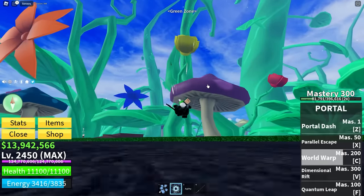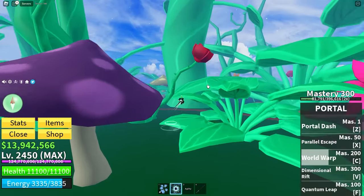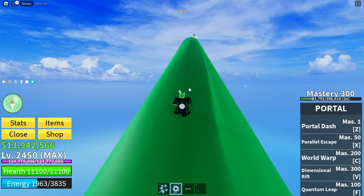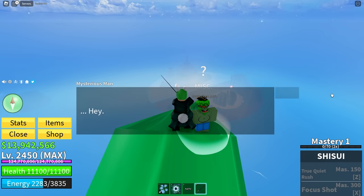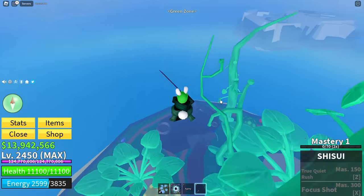Now that we have all three swords, if we go all the way to the top of this beanstalk and talk to the guy at the top, we should be able to combine them all into the True Triple Katana. But when I try to talk to him - I have to level them up? I gotta level them all up to level 300. This video is gonna be so long.